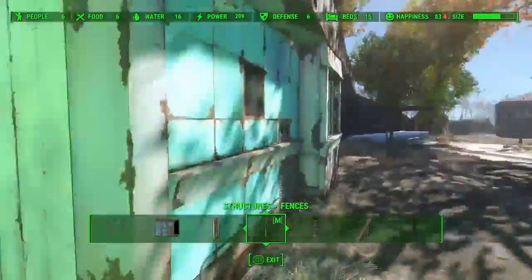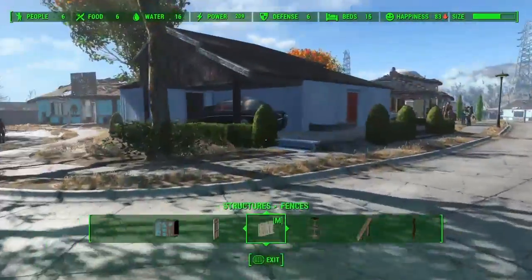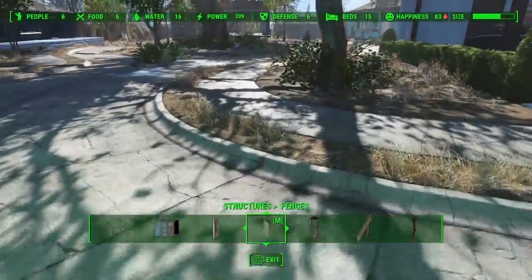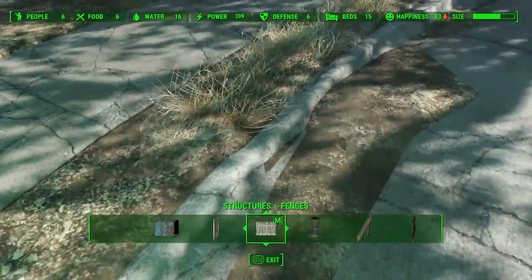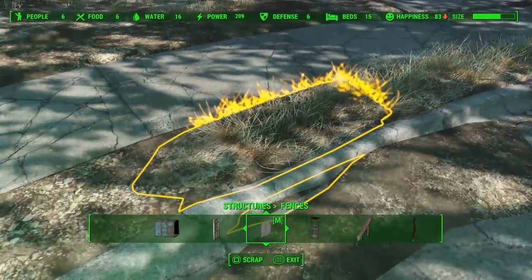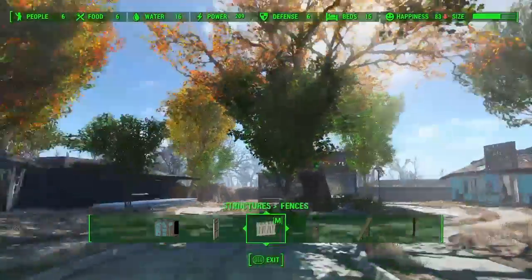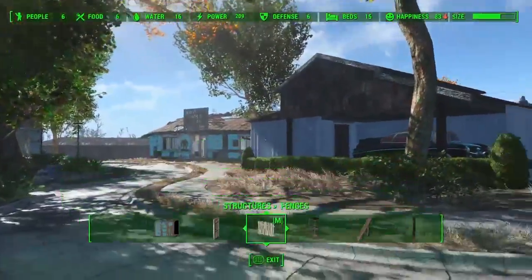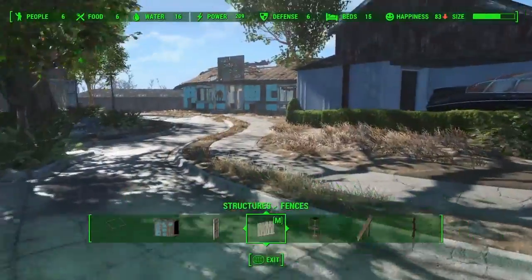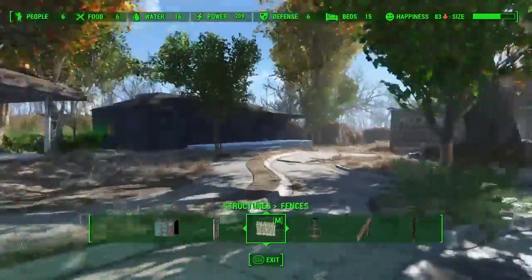I've used the scrap mod to really clean up the road right here. There's a texture kind of popping through the road — I'm thinking about deleting it but I'm not sure. This part of Sanctuary I really like because the trees make it look so cool. I'll be adding trees to the rest of it. He also adds some dead trees as well.